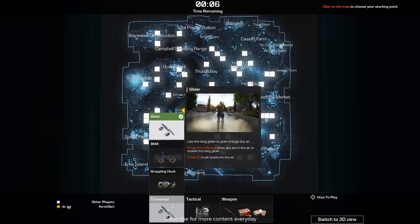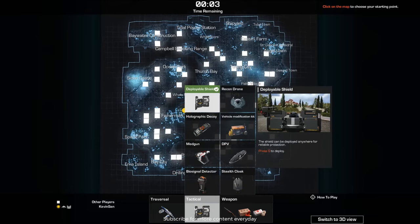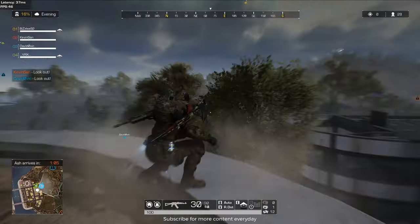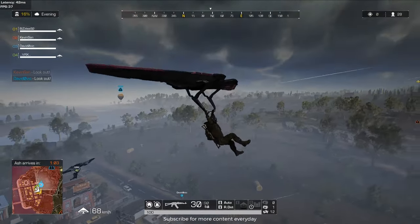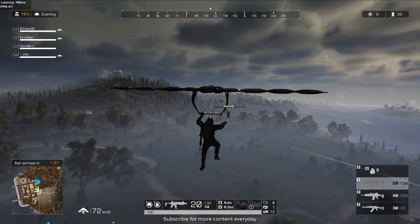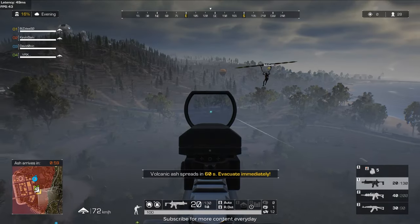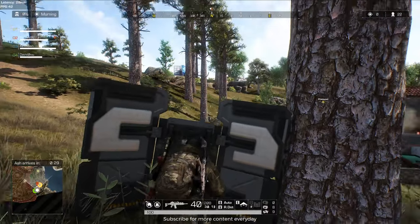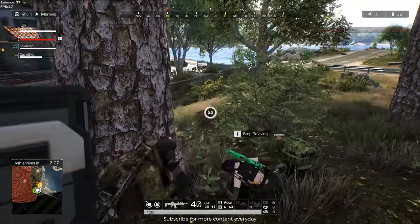Number five, choosing the right traversal and tactical equipment. For traversal, my favorite are the gliders for quick transport — it gives you more time to fight and loot before having to move to the safe zone. For tactical, I use the shield. It's the best equipment because you can create cover when you need it, almost anywhere.